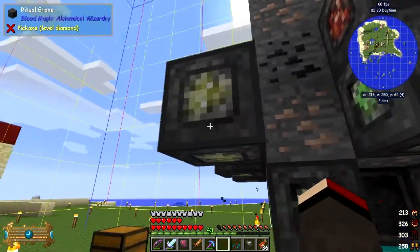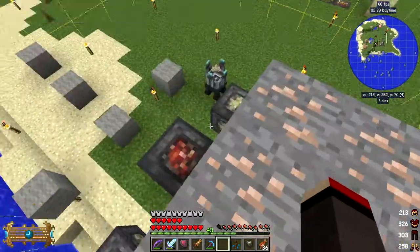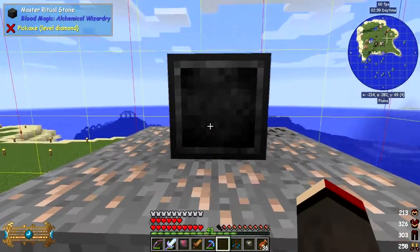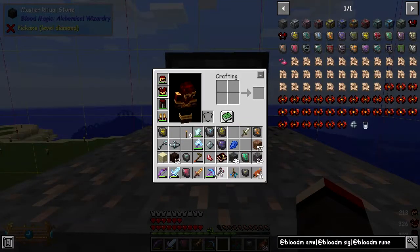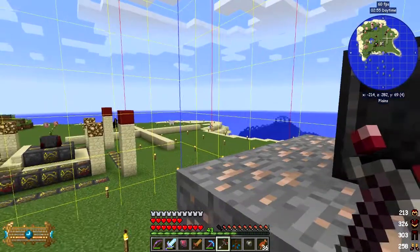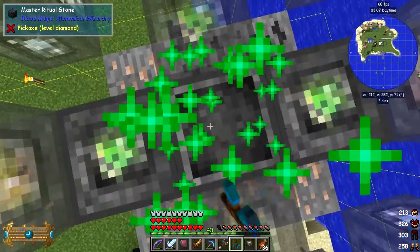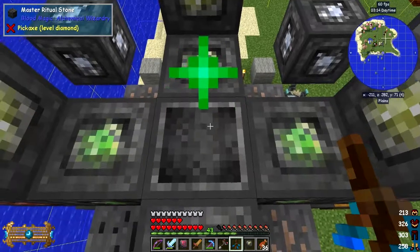Now we've got those three blocks set up. Let's jump up here and put down the ritual's master ritual stone in the middle - it's going to break this three by three area below it. I need to configure this with the ritual tinkerer - I have it now. Important to remember: the ritual tinkerer doesn't work until the ritual is active. Shift-left-click takes us to the Ritual of the Crusher - I've got to get to the right place. Being on top of this is a good spot.